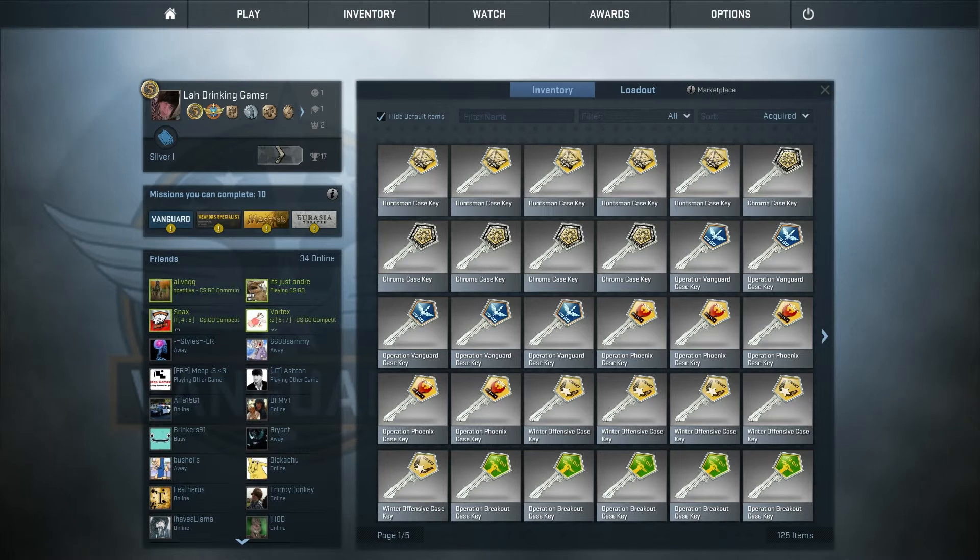We have exactly 30 keys for 6 different types of cases, which vary from the Huntsman, the Chroma case, the Operation Vanguard, the Operation Phoenix, the Winter Offensive, and the Operation Breakout cases. We have 5 of each for the 30 keys — they're all equal in the amount of keys I'm using, so hopefully we get something good in some cases and maybe something bad in others.